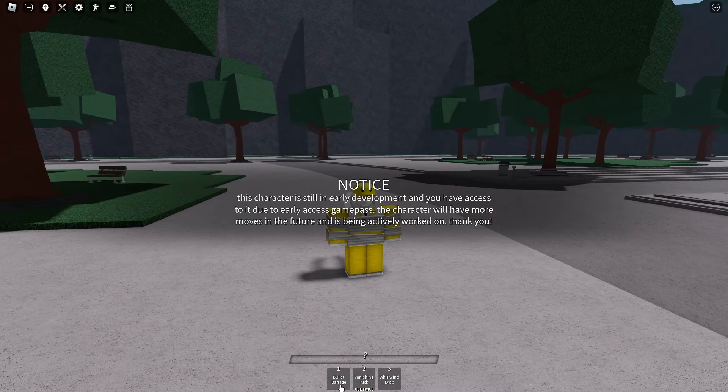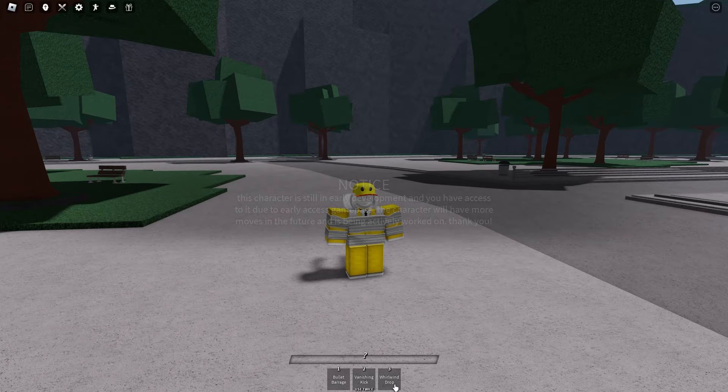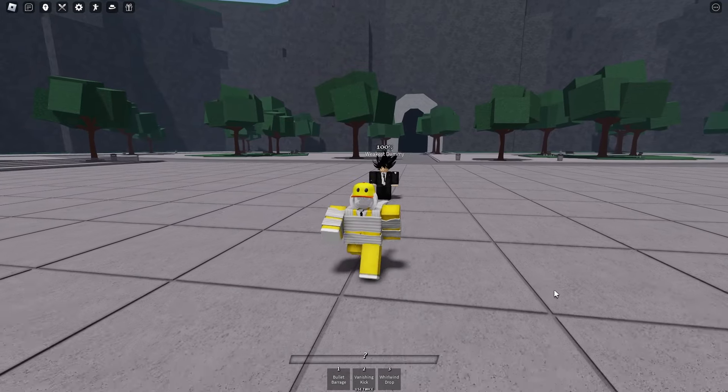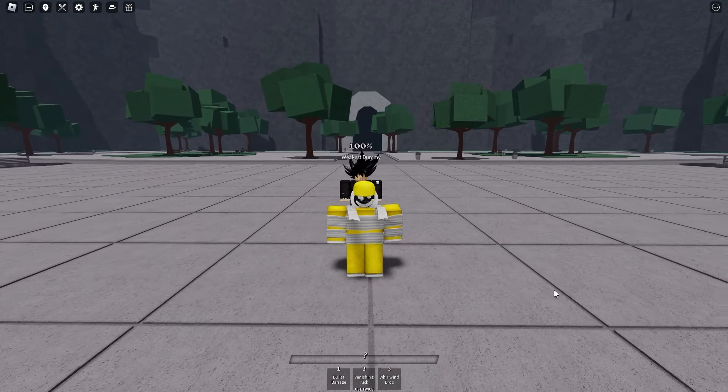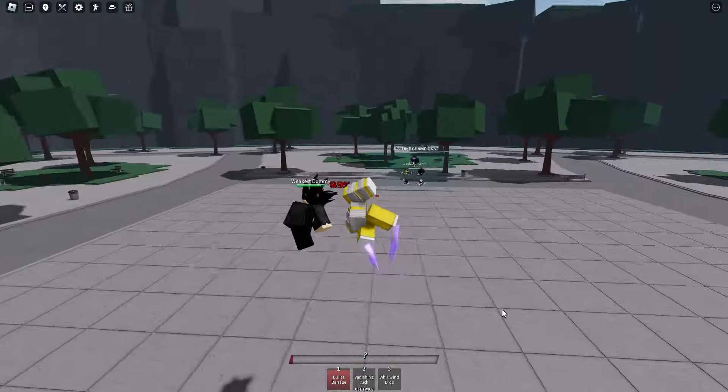Suryu currently has three attacks and they are called Bullet Barrage, Vanishing Kick, and Whirlwind Drop. I'm wondering if there's an ultimate for this character yet. Right now we're going to try out all three attacks and see what each one does. First off we're gonna try Bullet Barrage — yep, this is pretty cool.